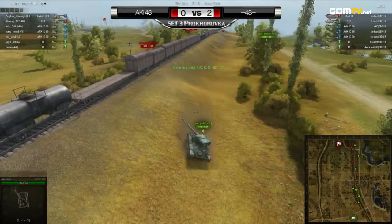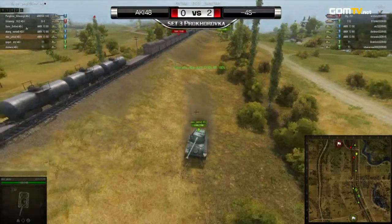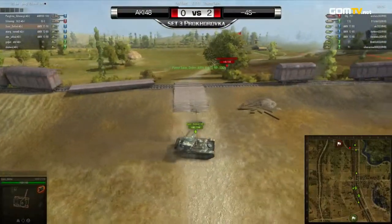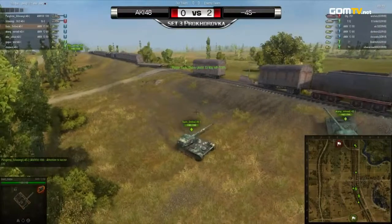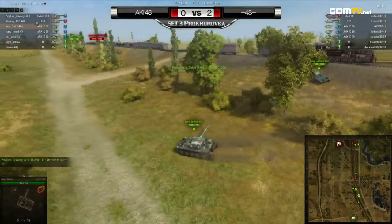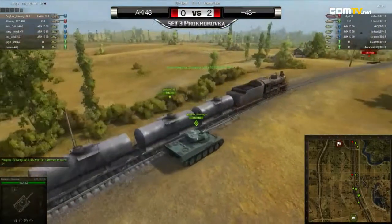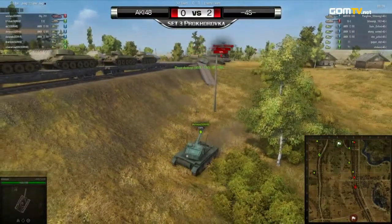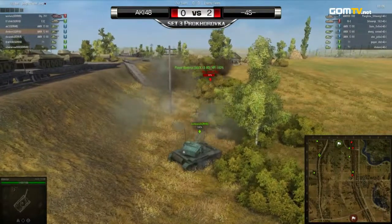You can't go for a sneaky base capture either, with too much mobility on both sides with those three AMX 13s. I'm not sure why the 4S team isn't pushing out right now — though if they commit their heavy tanks to capturing the enemy base, they leave themselves completely wide open. Aki 48 also has three AMX 13s, so you can't really commit.